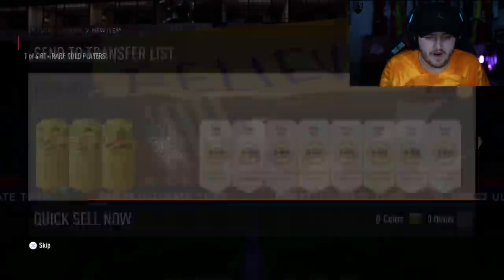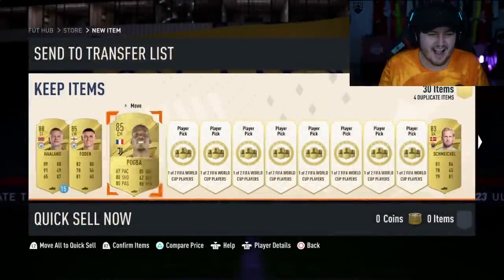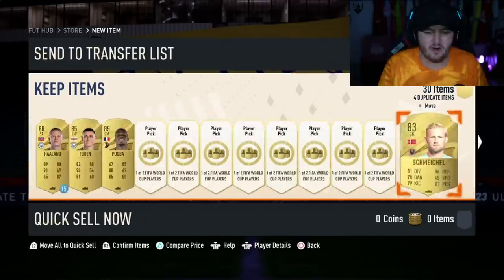81 plus player pick number one: Pogba, 85 rated — we'll take that. Second pick: also Pogba. Not amazing, but at least you've got some decent consumables there and a duplicate Pogba to use in an SBC.